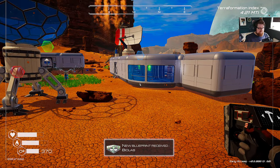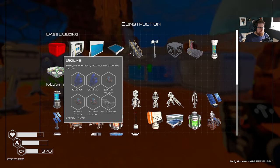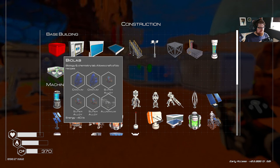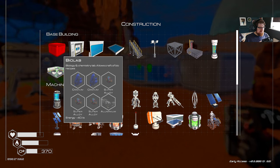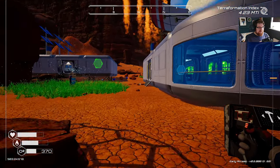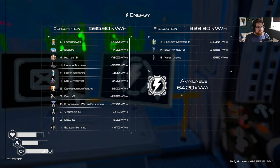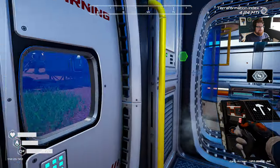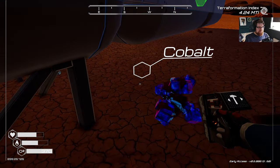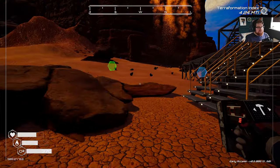New blueprint received: Biolab. Biology and chemistry lab — allows crafting of bio recipes. Requires osmium, super alloys, and aluminium, which I have all of those things, but it requires 40 energies. My God. We really need a T2 nuclear power plant at this level because I need 40 energies; I've got 60 available, which doesn't give me a lot of wiggle room for rockets and such. Speaking of which, rockets and such.